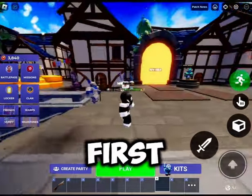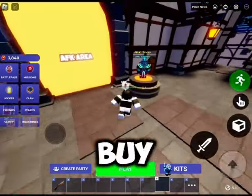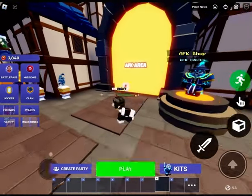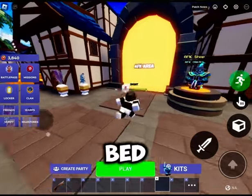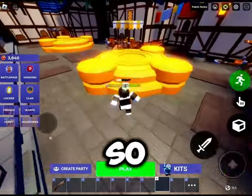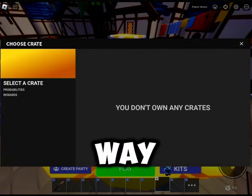The first way is to buy AFK crates and get lucky crates or diamond crates — they now drop bed coins and can drop quite a few. So that is the first efficient way to get the coins.